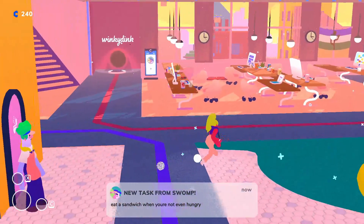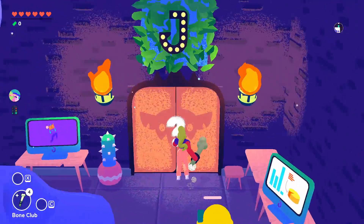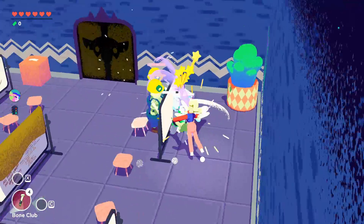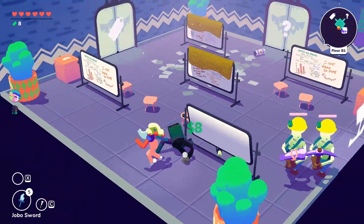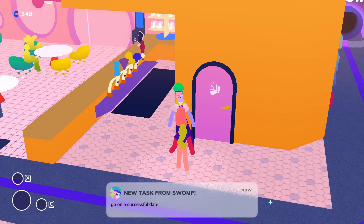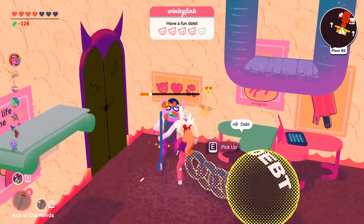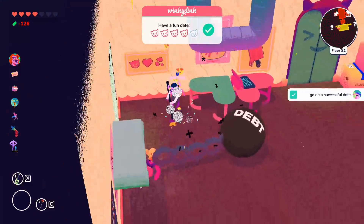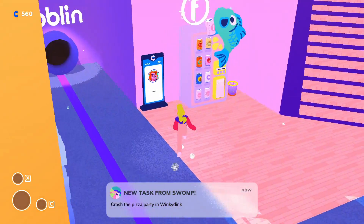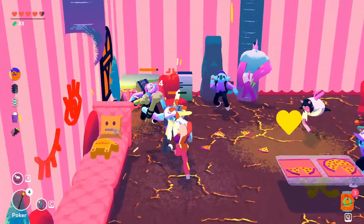The second task is to eat a sandwich when you're not even hungry — just don't get hit, then eat. The third perk is that you start each floor with two homies who stay with you across floors as long as they're alive. This perk is unlocked by two tasks: go on a successful date, and crash the pizza party in Winky Dink — check all the rooms to find the party and defeat everybody.